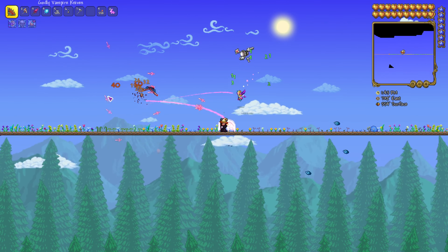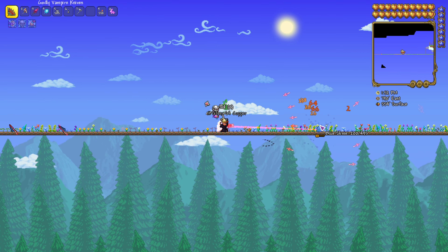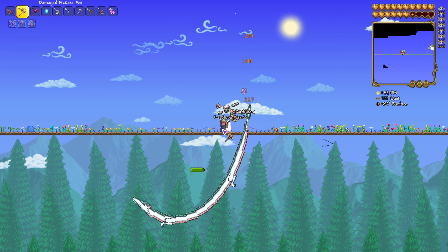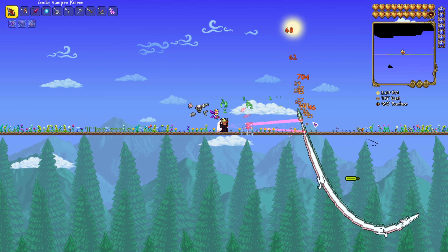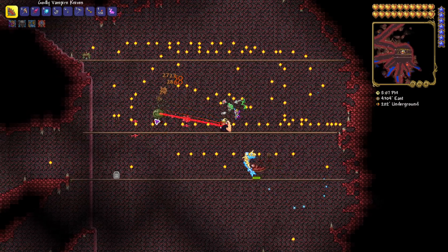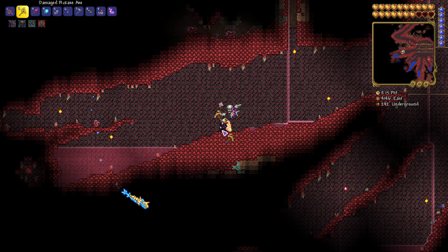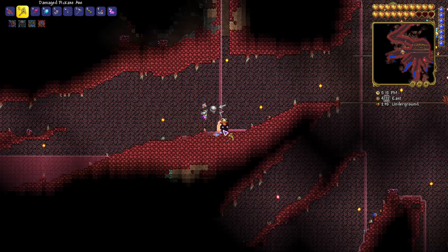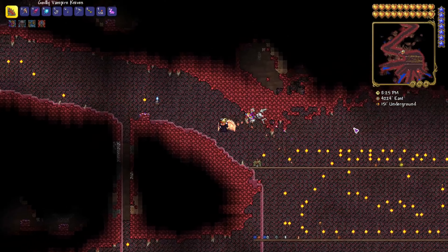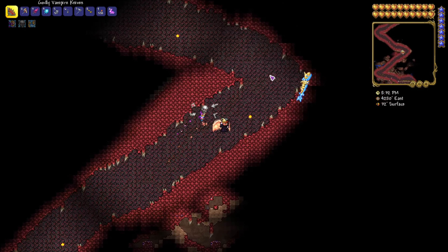Let's pick up some of the Deathweed we have growing here — this is our little plant farm. I would recommend putting Deathweed into a plant farm so that you can get it whenever you want and don't have to go to the Crimson for it. You can still collect it even if it's not fully grown, you just won't get any seeds. You can also collect Deathweed from the Crimson biome itself, but it doesn't spawn enough there, so you're better off getting seeds earlier in the game, planting them, and growing your own.